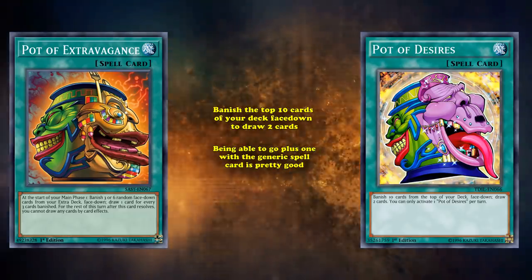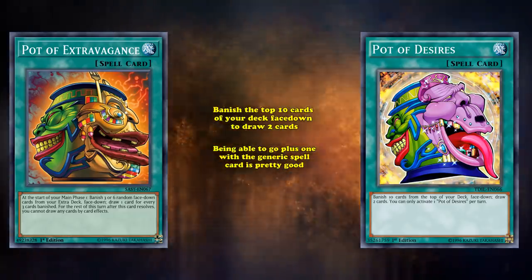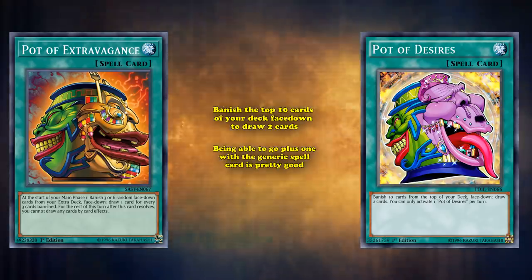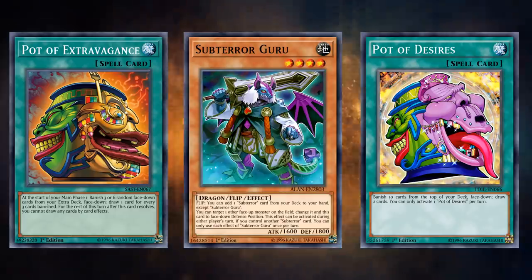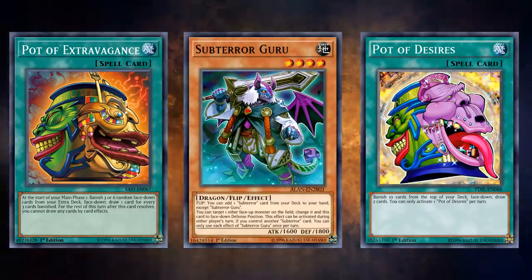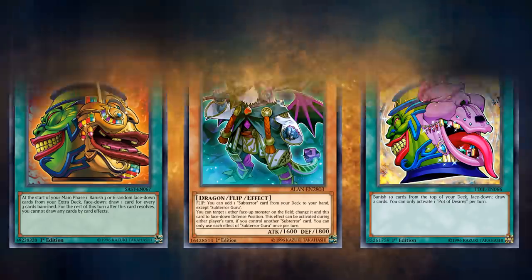There is another card similar to this called Pot of Desires, where you can banish the top 10 cards of your deck face-down to draw 2 cards, and both of these cards do see play for pretty similar reasons. Being able to go plus 1 with a generic spell card is pretty good, although the downsides to both of them do limit their splash ability to an extent. There are some meta decks who are very combo-focused and can't afford to banish one key piece from their deck, so they don't risk it and don't play Pot of Desires. But there are lots of control decks that don't care about what they banish and can play both of these cards.